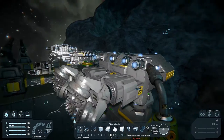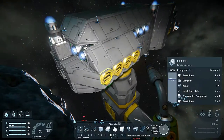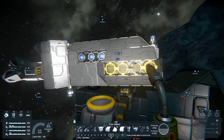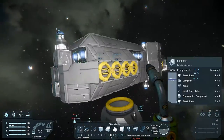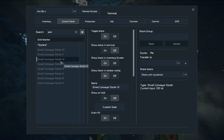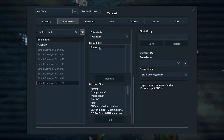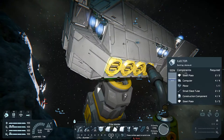I've just disconnected this one from the grid so I can show you the stone ejectors. You probably don't want your miner making multiple trips back to base just carrying a lot of stone. I've got eight stone ejectors on here — four on this side and four on this side. This ship only has two drills and one medium cargo container hidden behind there, and you'll see there are one, two, three, four, five, six, seven, eight sorters, all set up to throw out stone.